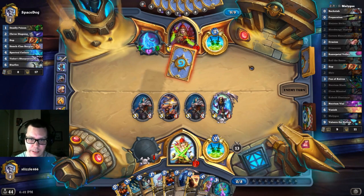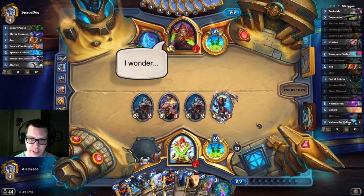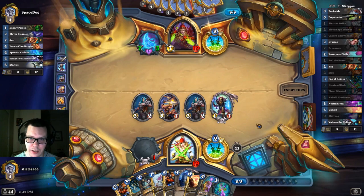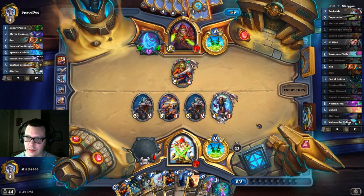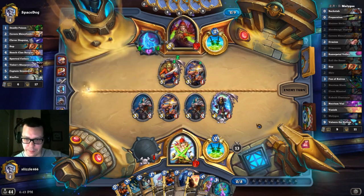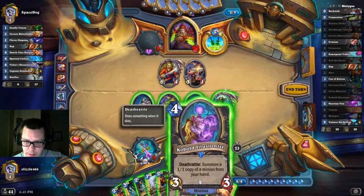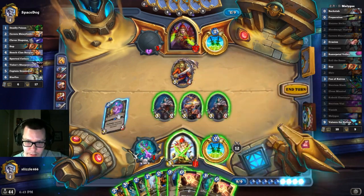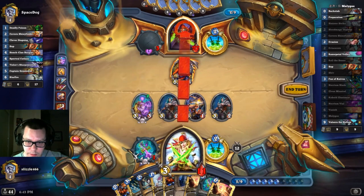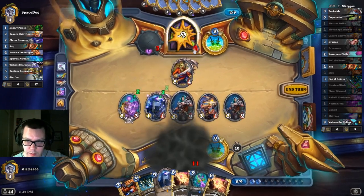Assuming there's no taunt or any extra heal. Let's also assume my board gets wiped. With the Thalnos — if Thalnos sticks, there's even more damage. I'm pretty sure our opponent's going to Vanish here — they'd have to Vanish. Okay, we win. We actually want to kill off the Thalnos, because otherwise it might proc the 1-1. Got him.